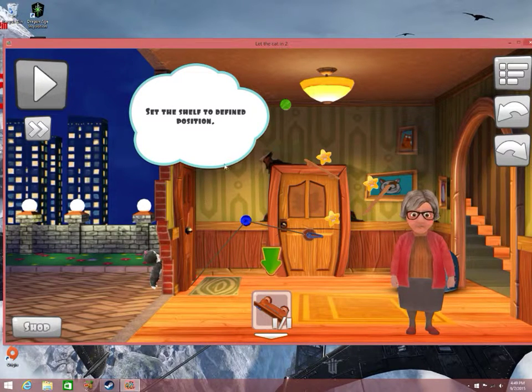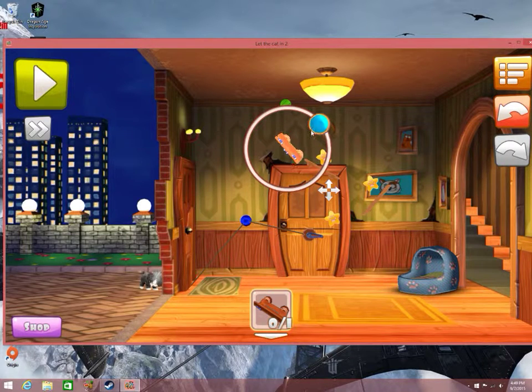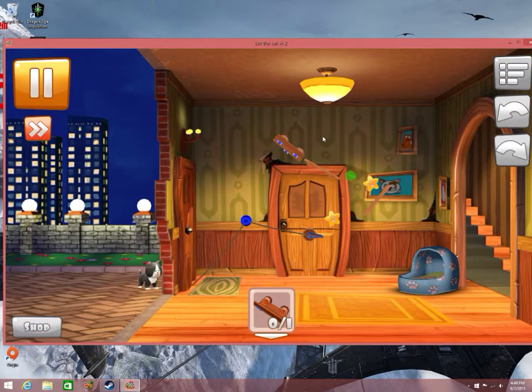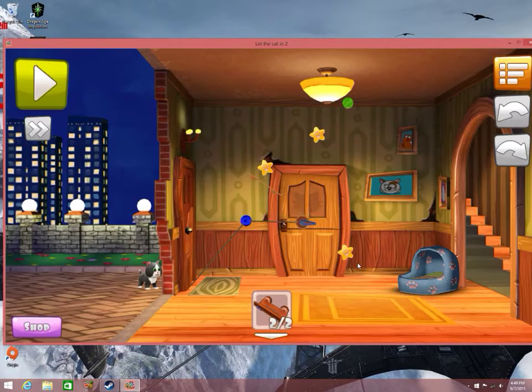Set the shelf to define position. There we go. Now you can rotate it. Let's rotate it to the side. Let's see... here we go, let's try. Oh, I missed a star. Lame. But yay though, next room.